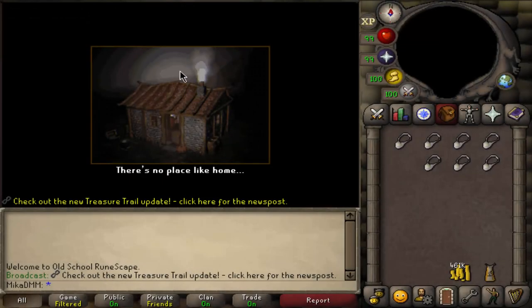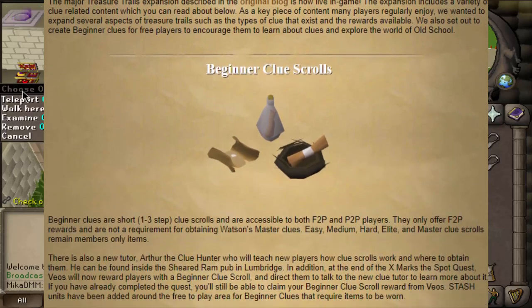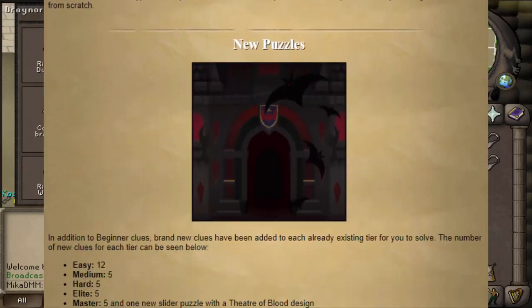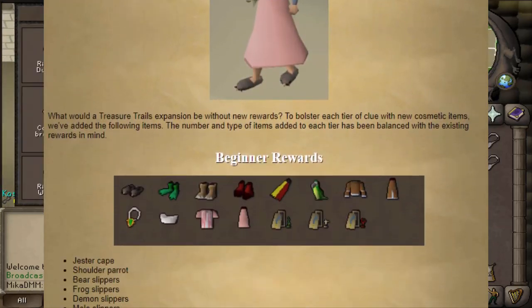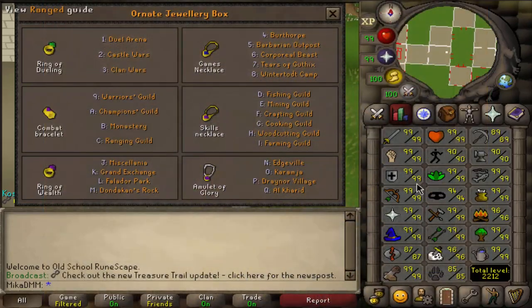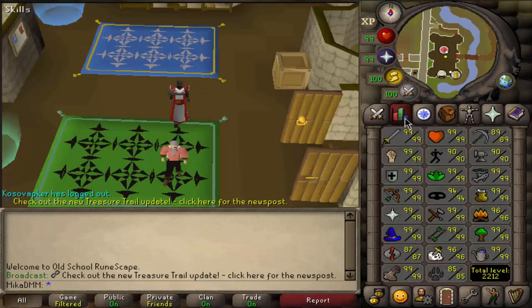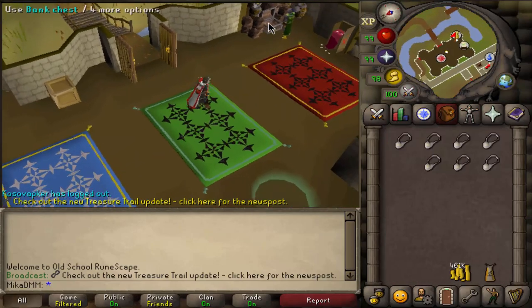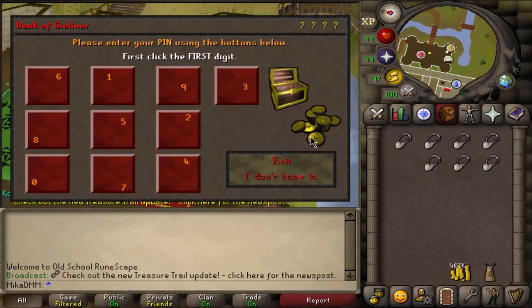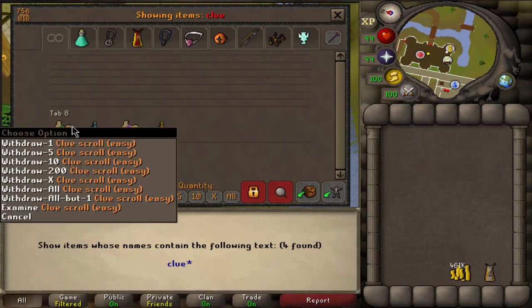Alright ladies and gentlemen, there has been a new update regarding clue scrolls and there is a ton of new stuff to discover. I'm just gonna jump straight into it. I think I have a couple of clues in my bank as we speak, and then we're gonna maybe buy some implings or stuff like that and try to do some clues, see how things go.